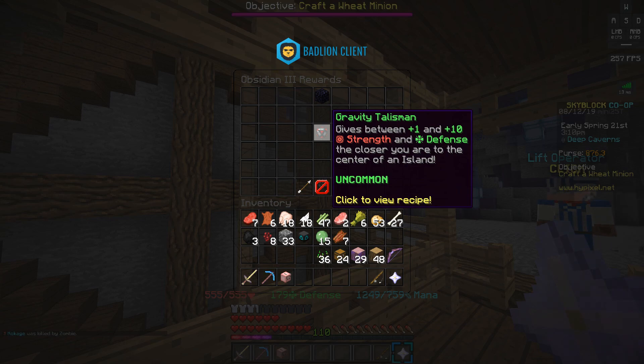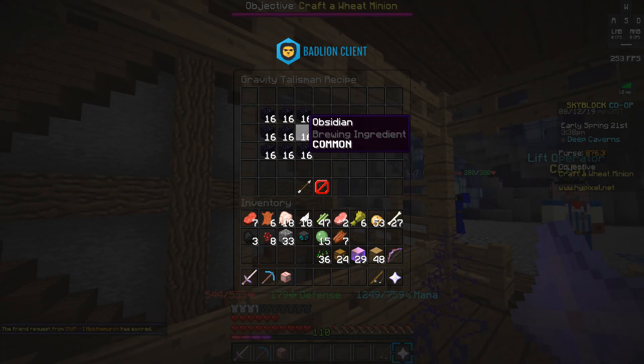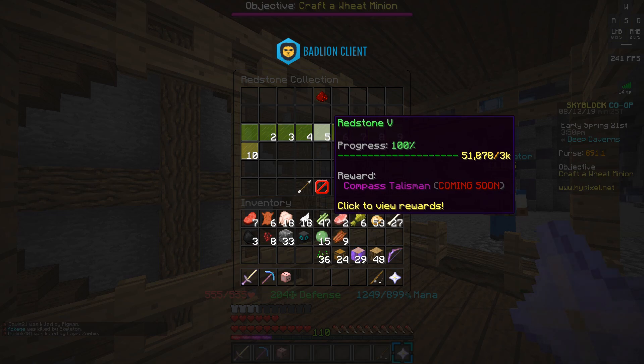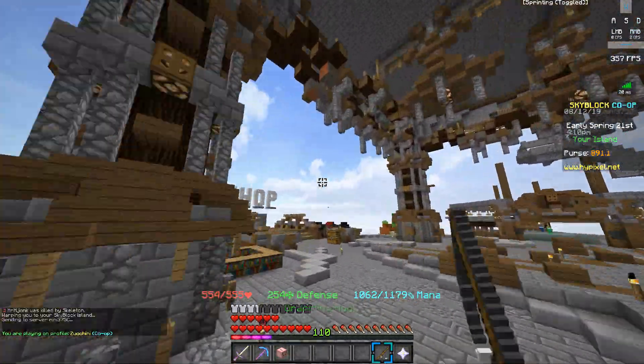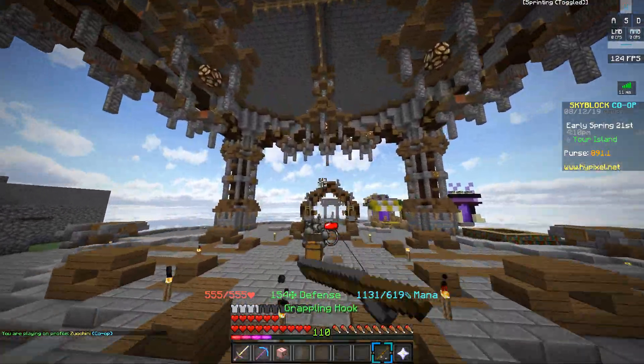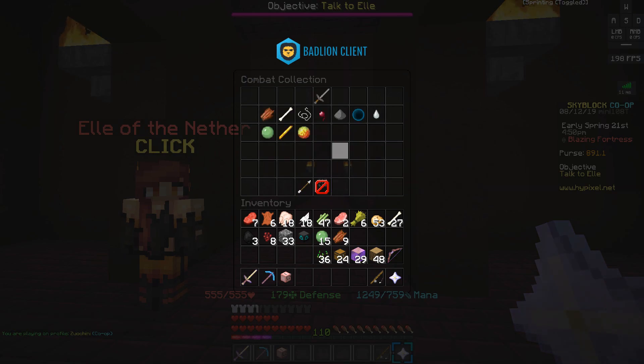The gravity talisman is unlocked once you reach 250 obsidian in your collection. It gives you increased strength and defense as you get closer to the center of an island, and only requires 144 obsidian to craft. There is also a planned compass talisman unlocked at 3,000 redstone, but it's currently coming soon. Obsidian can be obtained in the End or in the obsidian sanctuary portion of the deep caverns.